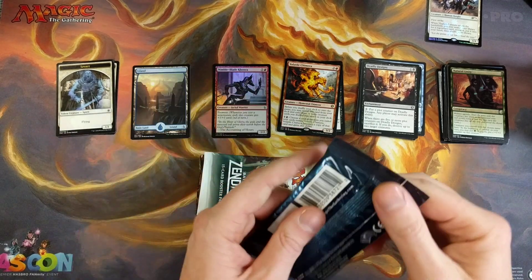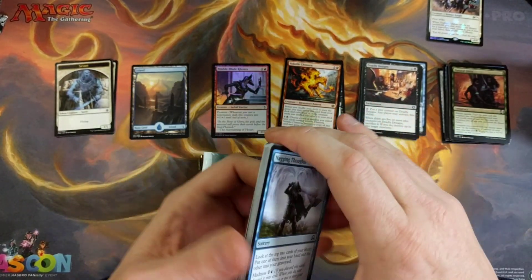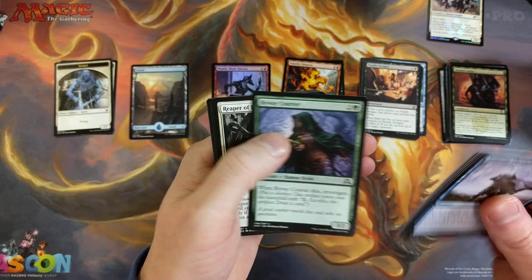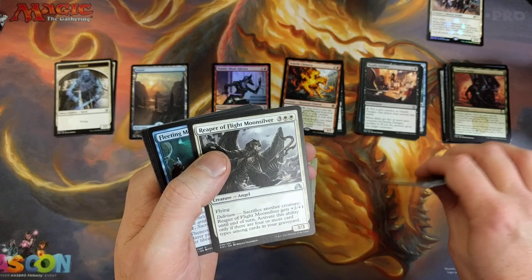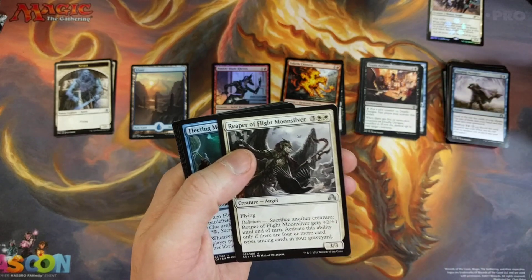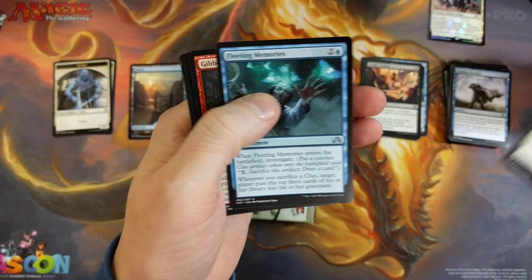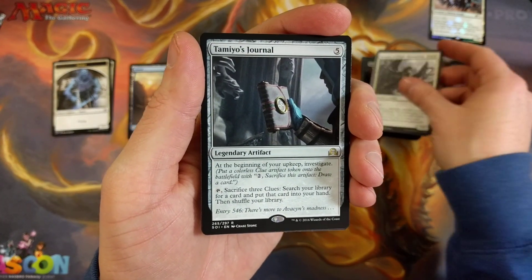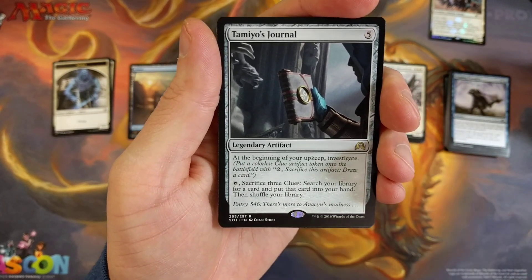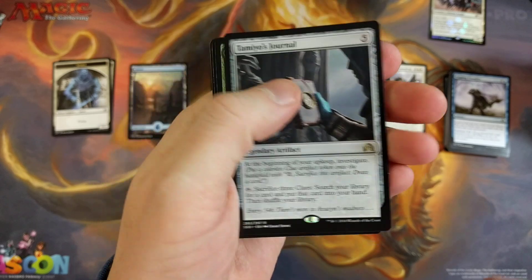Overall, no — it's not worth it to buy this. But if you're just out and about, maybe you want to get it for someone as a gift, maybe the wife picks it up for you or your buddy at school gets it for you, or you're just out at your good old Walmart. Tamio's Journal — Legendary Artifact. At the beginning of your upkeep, investigate. Sacrifice three clues, search the library for a card, put that card into your hand and shuffle your library. Not a bad card, I like that card actually. Then we have a Dustwatch Recruiter.